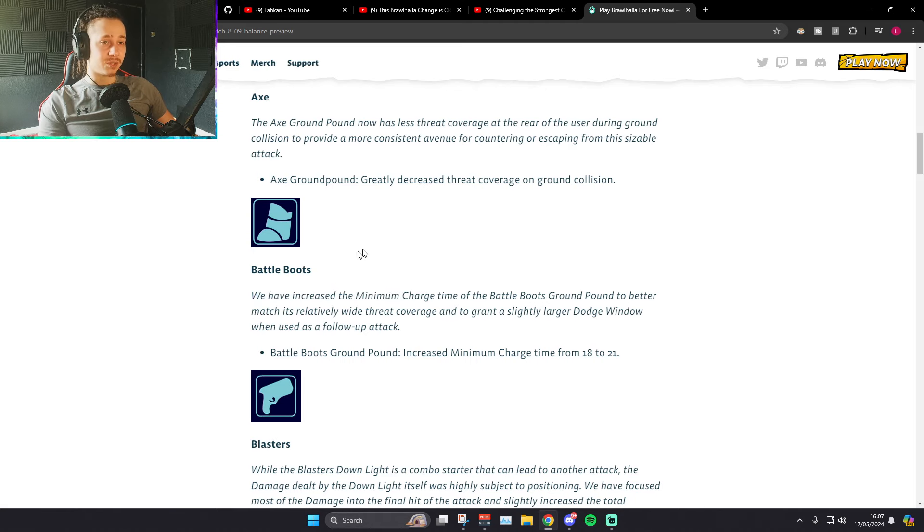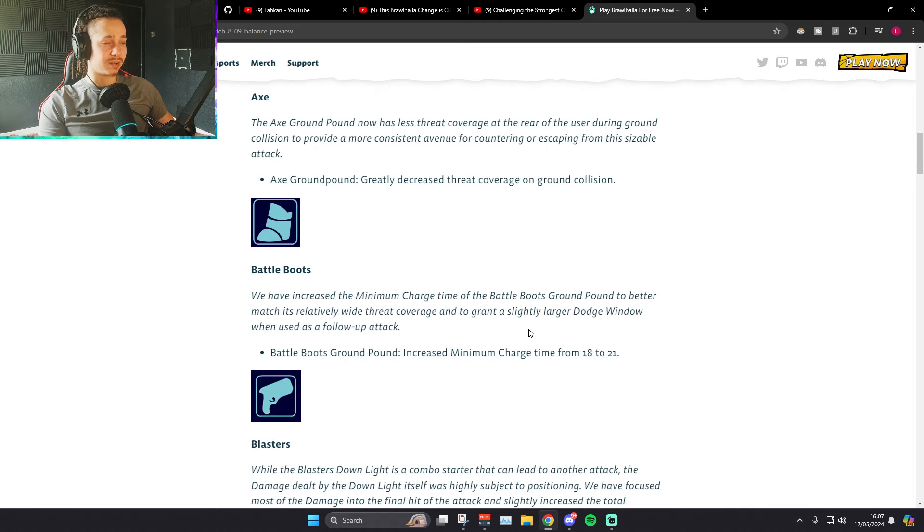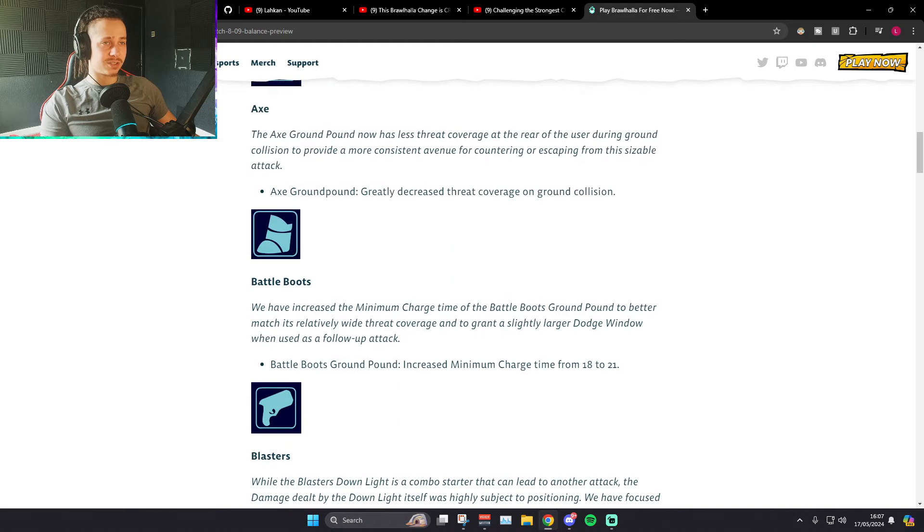The dev reasoning: increased minimum charge time to better match its relatively wide threat coverage and to grant a slightly larger dodge window when used as a follow-up attack. So ground pound won't be true out of D-Light anymore — but that was already really situational, like you would never use that. Strange. I would have changed something to do with boot's sidelight as well — a little power shift from ground pound to sidelight — but nope, just a straight nerf.